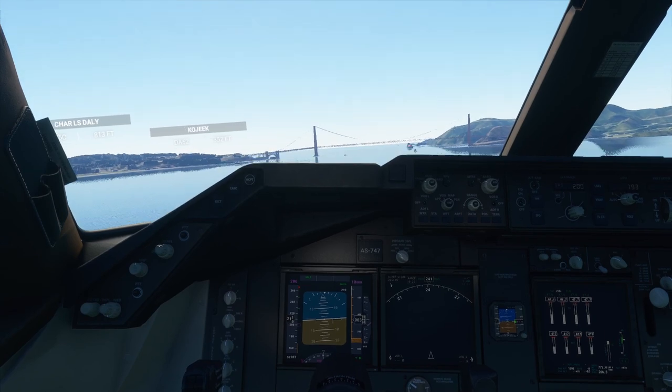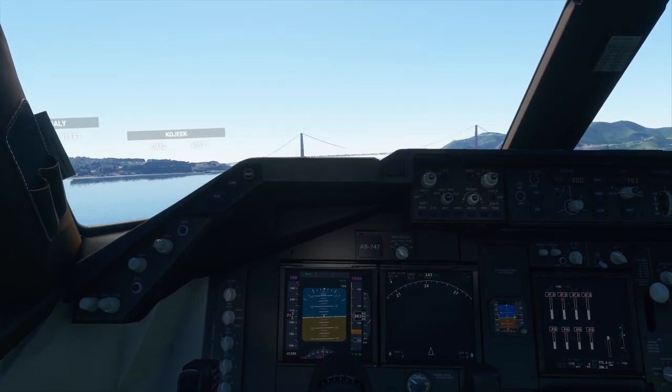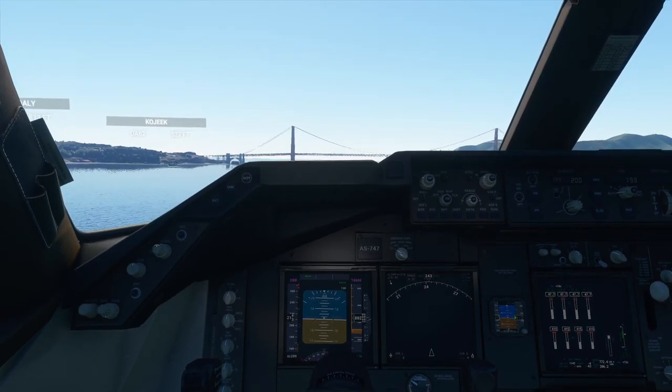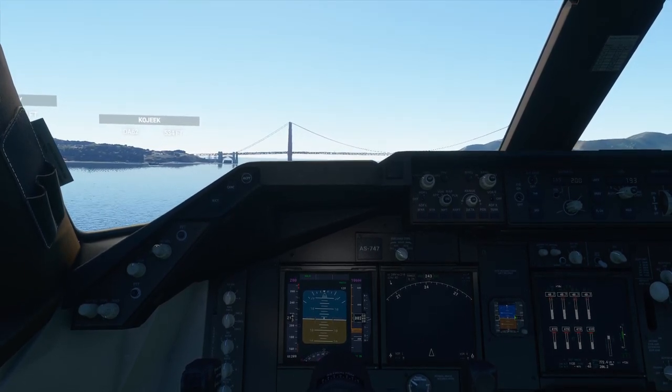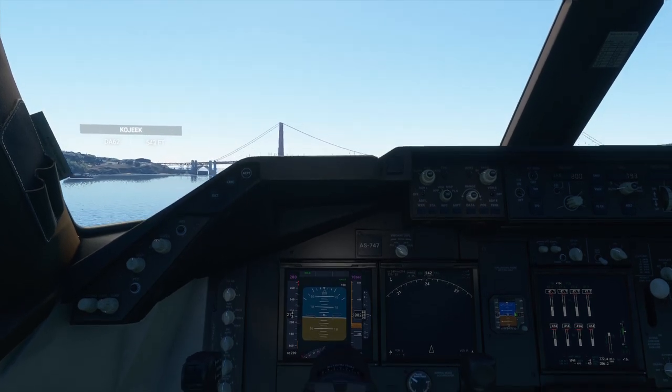Skywest 5606 contact ground on 121.8. EVA 1.8 contact Norco approach on 133.9. Going to 121.8, Skywest 5606.